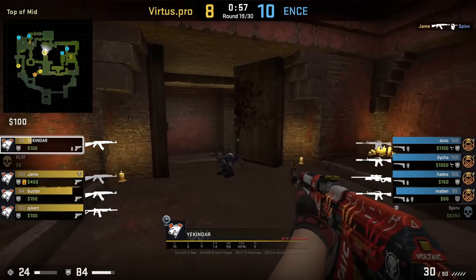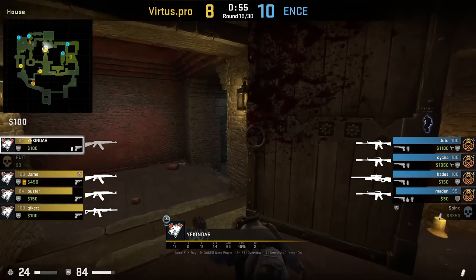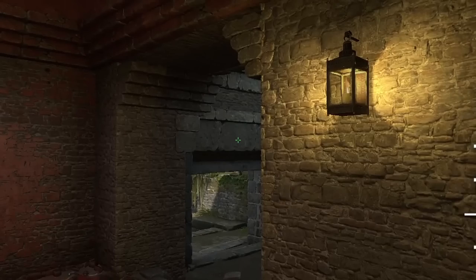Yekinda throws the A wrap smoke inside house that smokes off speedway while being in the middle of the doorway: crouches, aims as shown, then left click throw.